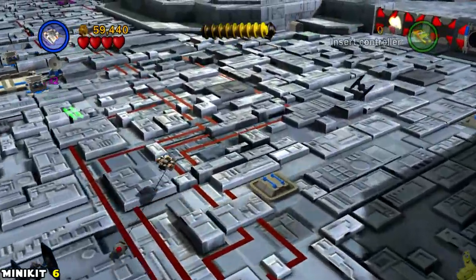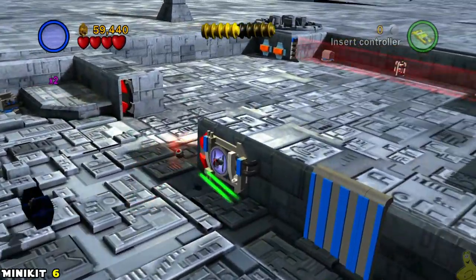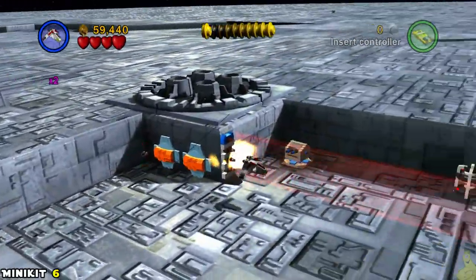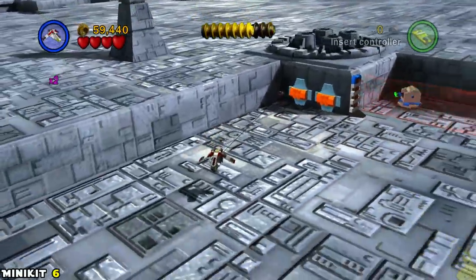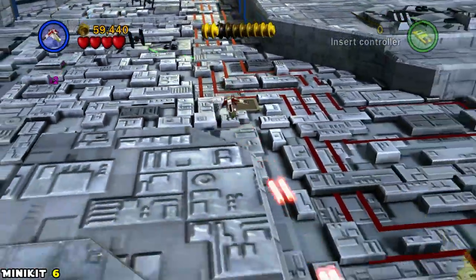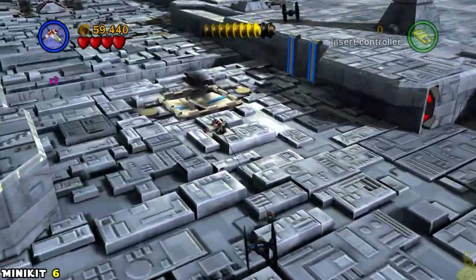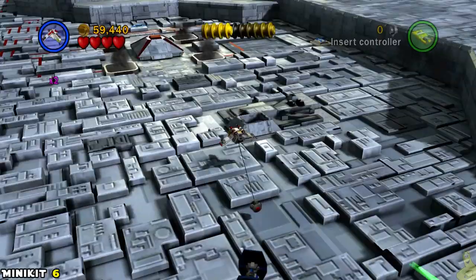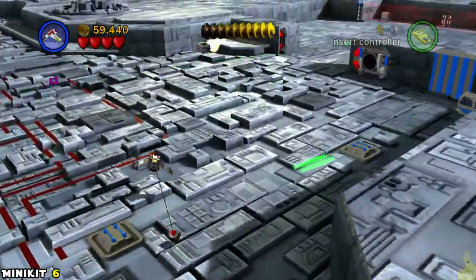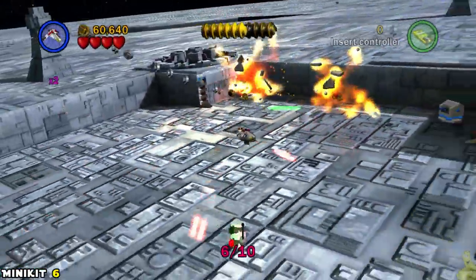There are multiple tow vehicles available — pick whichever you like. There's yet another TIE Fighter door further in; get up close with the TIE Fighter to open it. There's a force field ahead with two generators, and the only way to take them down is with tow bombs. You'll need to go back and forth to collect and deploy them. Get both generators destroyed and that clears the force field — booyakasha, got that mini kit!